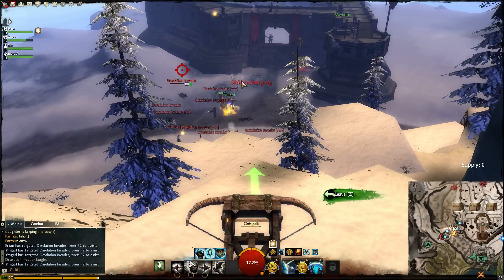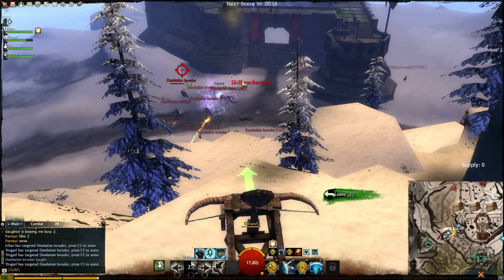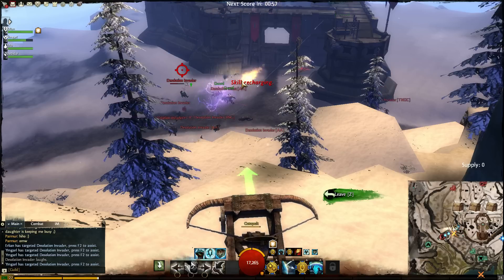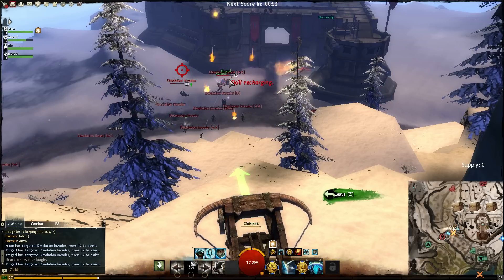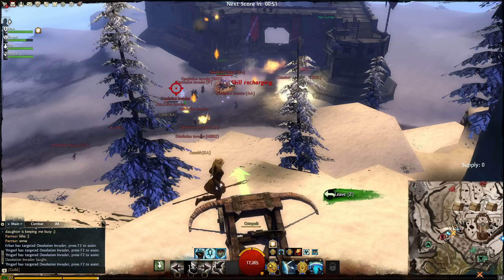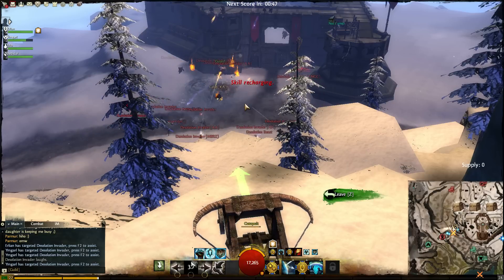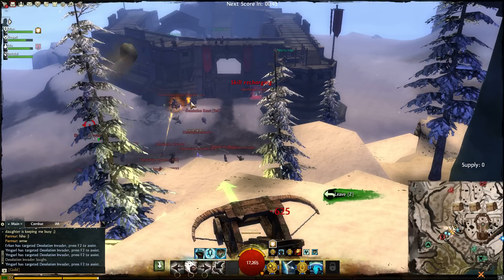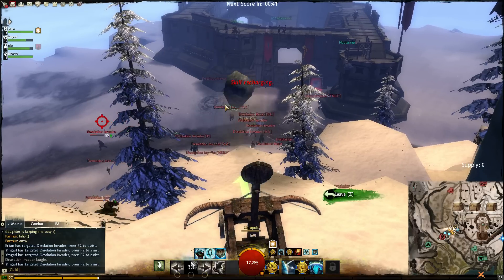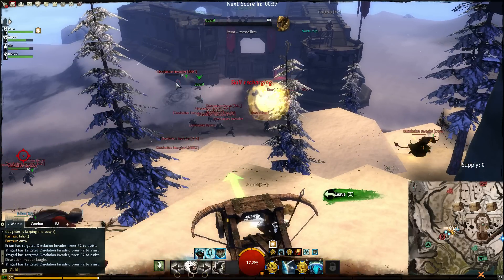At the gate, I'm going to flamethrower them. He's gone down. Anyone got a bit more supply for the mountain? I'm just flaming the gate. Celeb is coming — go kill him. Bastard, he got me. Marked another invader.